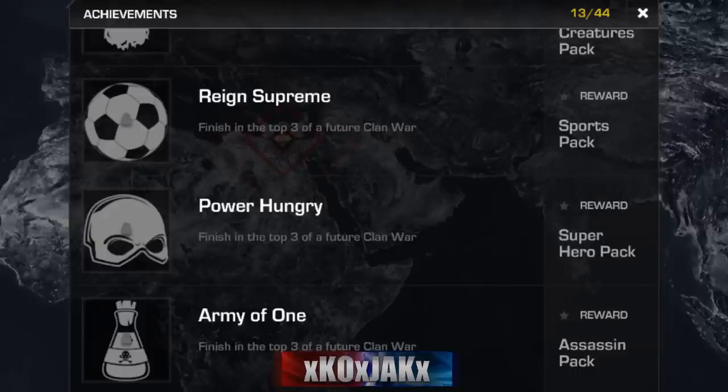'Night Terrors' — spooky, creepy ghosts. Then the last three are 'Reign Supreme,' 'Power Hungry,' and 'Army of One.' Again, like I was saying, if you go and look at some of the names you might have a clue on where they are, but they don't specifically say that it's for a future clan war. Once I know what a pack is and what's involved in it, you'll definitely find it here first.